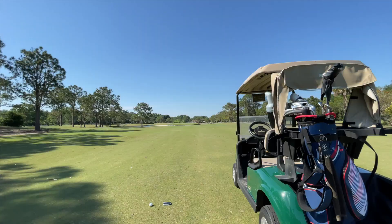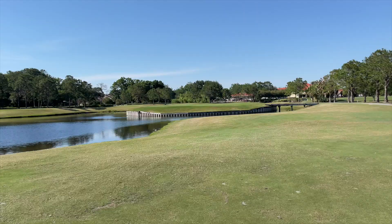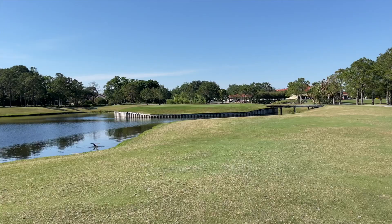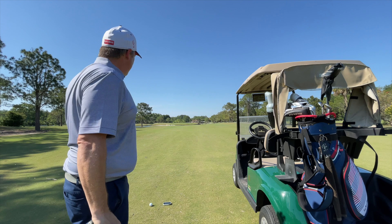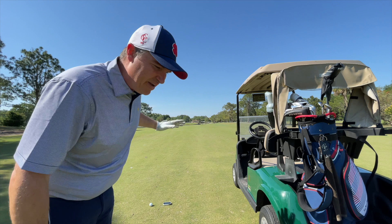We're standing out here at exactly 230. I need probably 220 to carry the water — this is an island green — 230 to the flagstick, and 240 means I've blown past the green. We've got a little wind behind us but mostly left to right, so it won't affect distance much. The Mizuno is up first — let's see if we can hit a green.